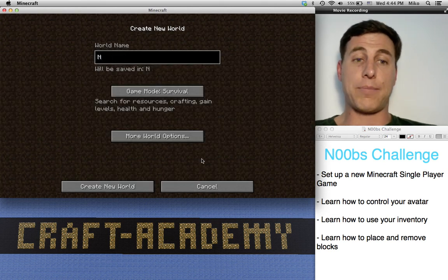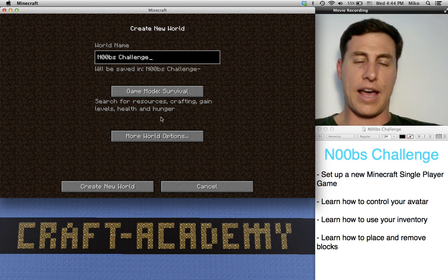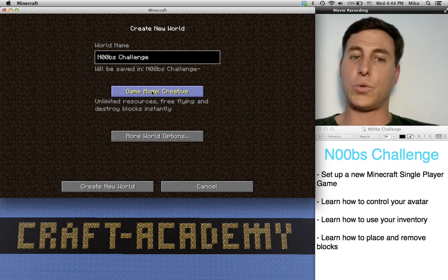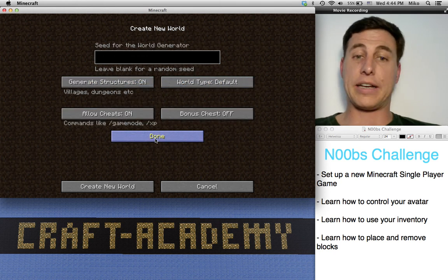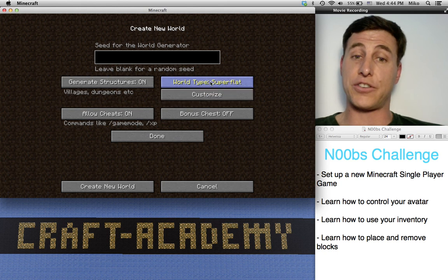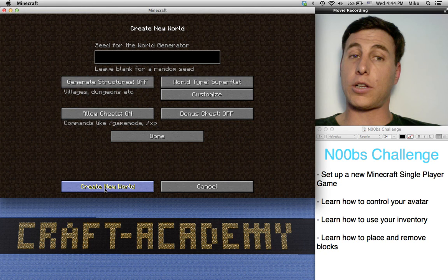We are going to name this world the Noobs Challenge. Then we're going to change the game mode to creative, and that's going to allow us to fly around and have unlimited inventory. Then click on more world options. We're going to change the world type to super flat and turn structures off. Then go ahead and click create a new world.